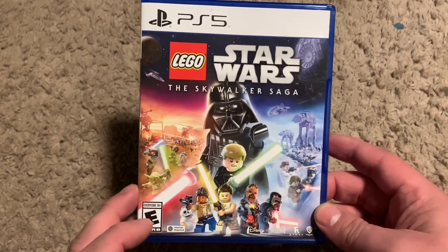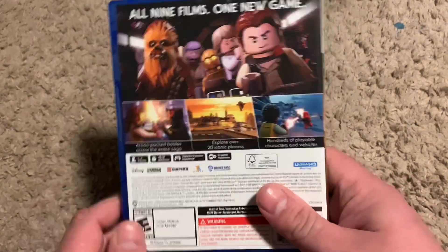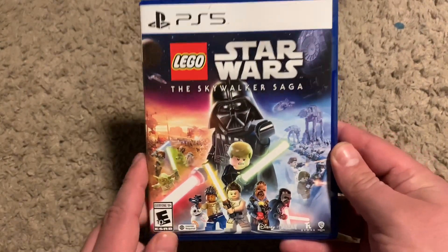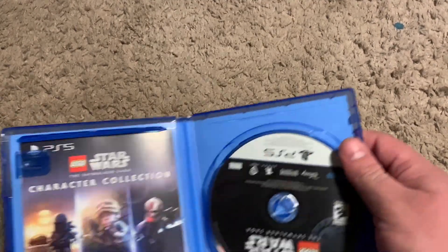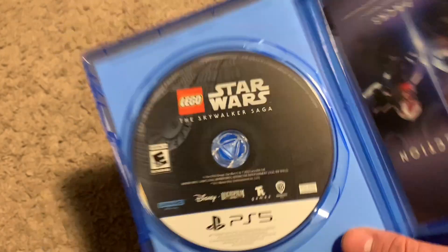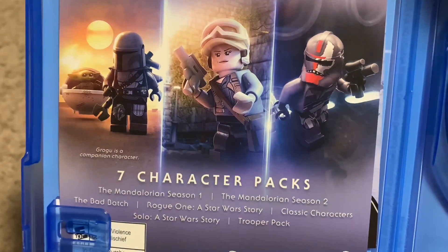Here it is — The Skywalker Saga here on the PS5. And I am very happy to have this. This is going to keep me busy for a while. If you guys don't know me, I love my LEGO games and stuff like that. There's the front right there — got a nice little shot. I love that artwork right there. And the side. Make sure there's nothing in here of too much importance. There's the disc, which looks like the Death Star — that is pretty damn cool. I like that. And here's your character collection pack — includes seven packs right there.